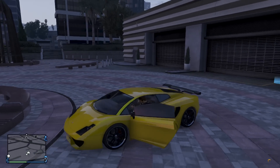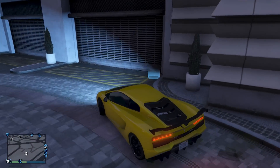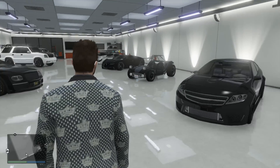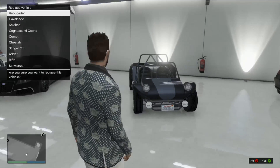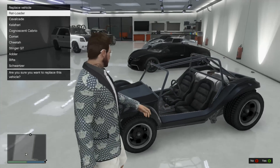Once you're inside, go back into the garage and it will say your garage is full — replace it with your current vehicle. Then just replace it with a vehicle you don't want. I'm going to replace the Bifta.